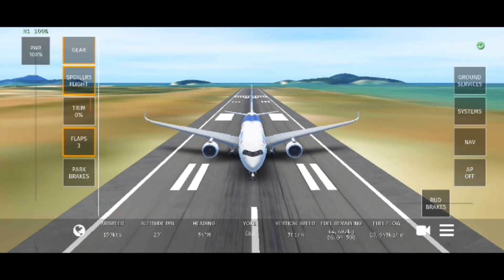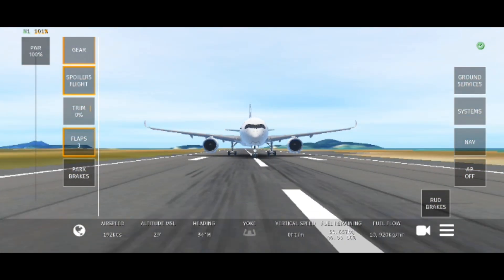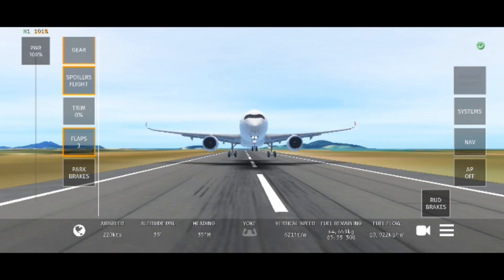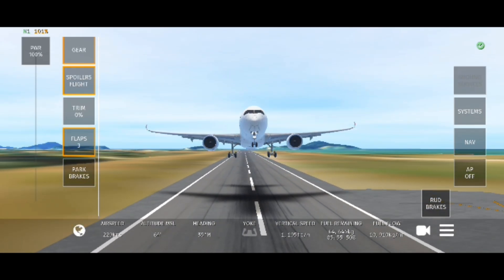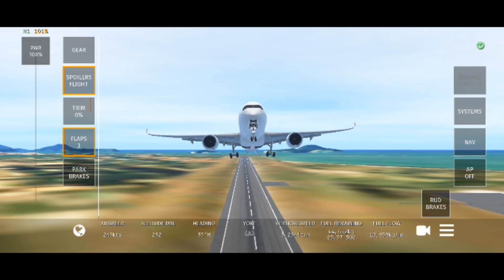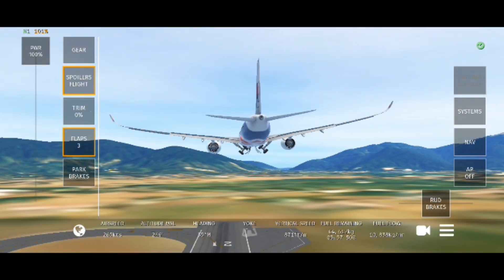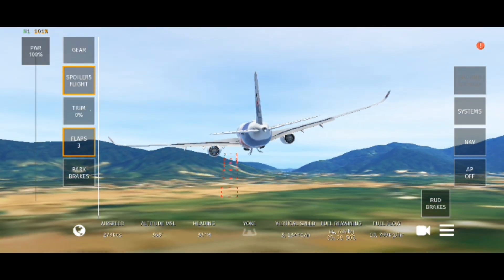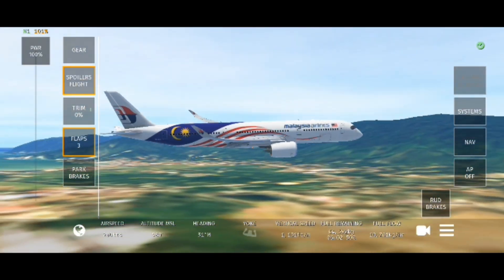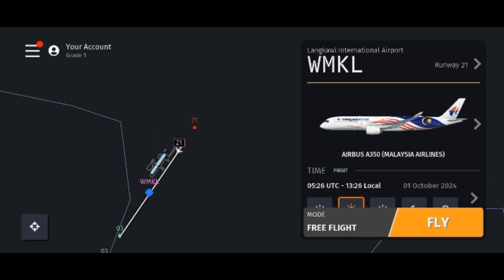Oh no, why am I putting the speed down? Speed is at 260 and we can pull up — now we are in the sky! Altitude 254 feet — higher, higher. Okay perfect, landing gear up!